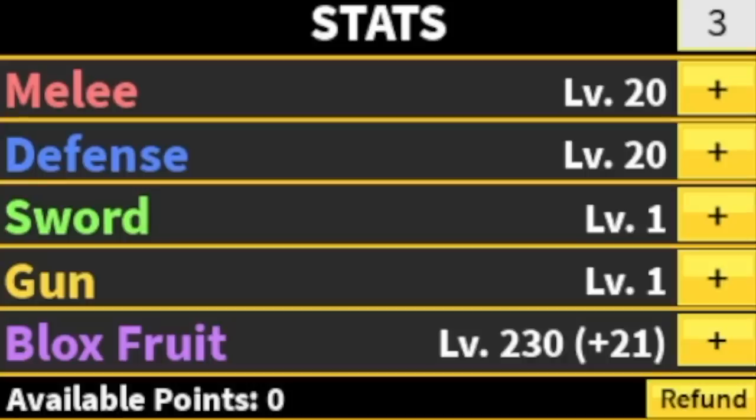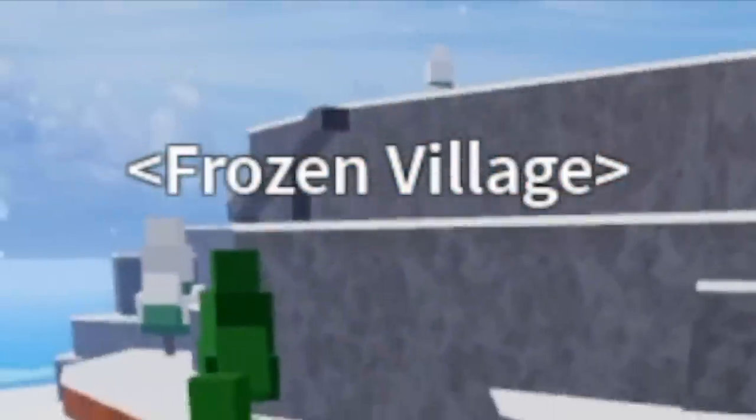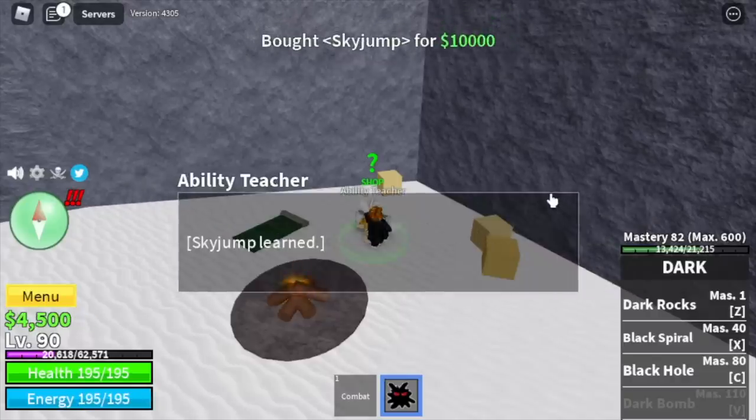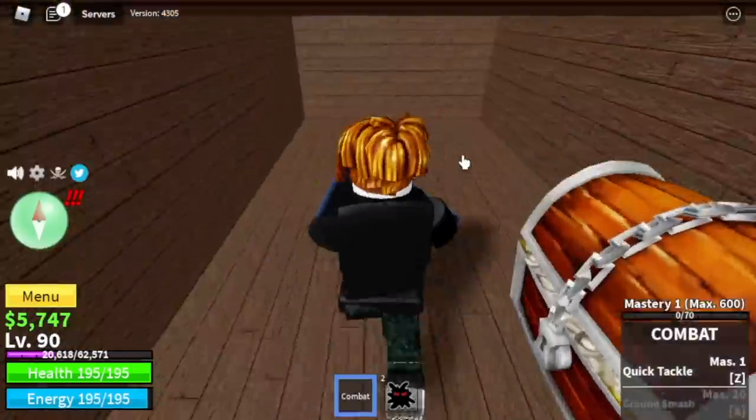Stat check: Melee 20, Defense 20, Blox Fruits 230. Next island is the Frozen Village. You're gonna buy the Flash Step, Enhancement, and Sky Jump here for 135,000.